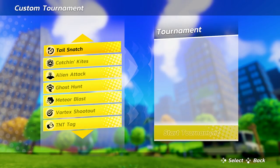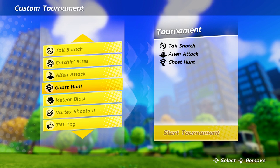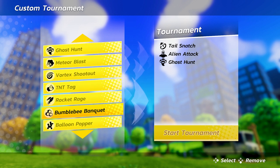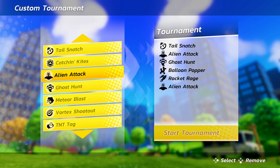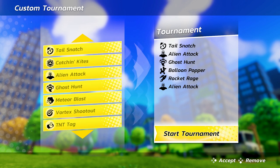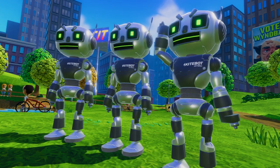But the fun doesn't stop there. As mentioned earlier, you also have the option of creating your very own custom tournaments. Choose your character, grab a kite and create the tournament of your dreams from a selection of 10 insane game modes. Crush your friends in battle before they can get their hands on the trophy, or even mix it up a bit with the merciless AI-controlled kite bots.